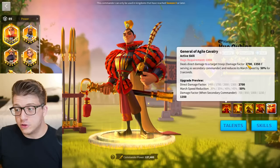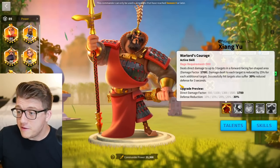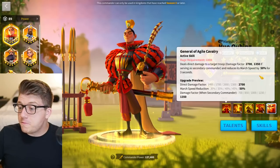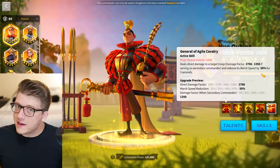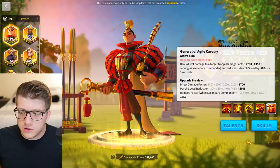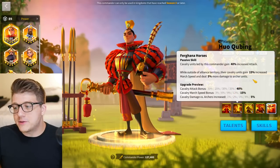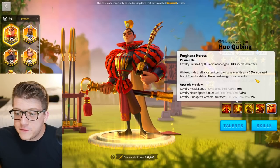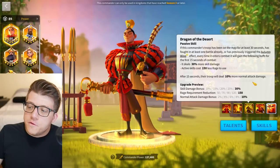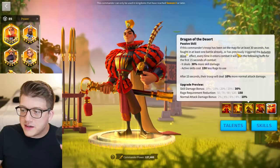The 50% march speed reduction is really good — there's a lot of march speed reduction these days with William and Luce, but 50% is solid. The second skill gives 40% attack, 15% extra march speed outside of alliance territory, and 5% more damage to archers. The third skill just by unlocking it — if you've been on the map for at least 30 seconds and fought at least one battle — gives 10% bonus skill damage for the first 15 seconds and reduces rage needed for the active by 50, bringing it to 950.